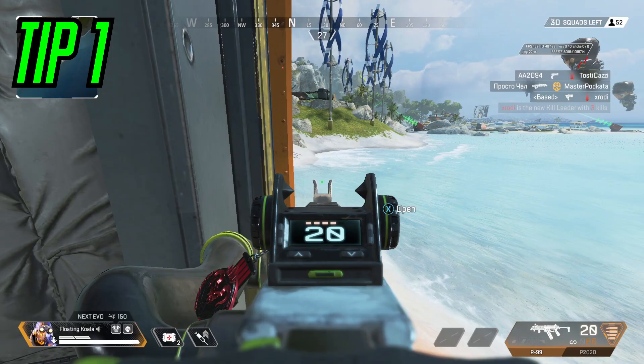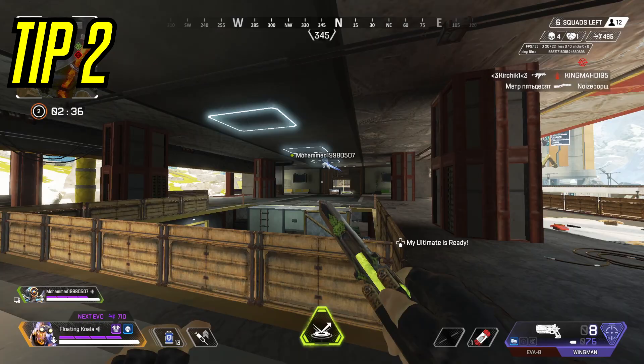Tip number one: you can choose how wide you want to open a door. This can actually be very useful in some situations, especially when you're fighting more than one person.